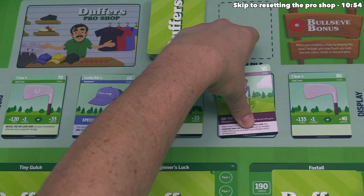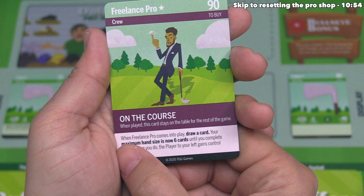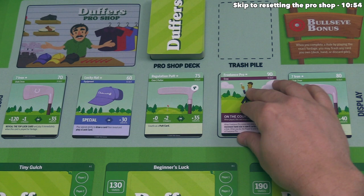Let's still look at the Freelance Pro specifics. It is a crew card, and down below it says 'on the course' — when played, this card stays on the table for the rest of the game. When Freelance Pro comes into play, you draw a card and your maximum hand size is now six cards until you complete a hole. When you do, the player to your left will then gain control of the Freelance Pro. This is quite powerful in the short run but can help your opponents. The second player does not have enough credits to purchase it anyway. Their final option is the Seven Iron, which simply adds 135 yards and one stroke for yardage, or 40 credits.